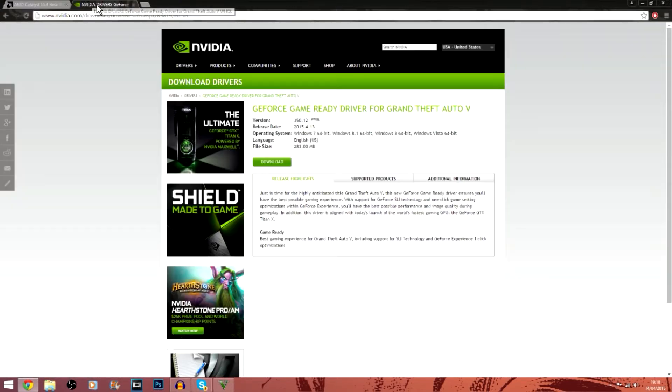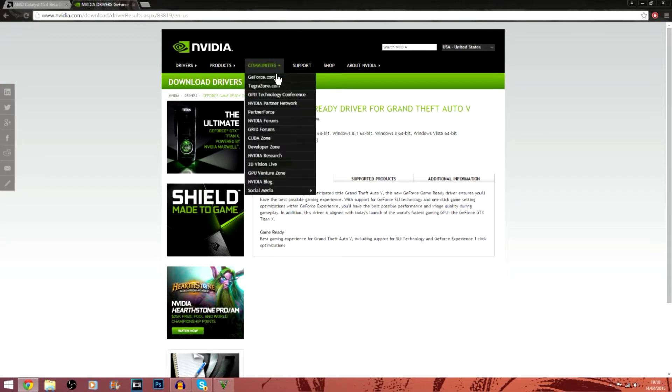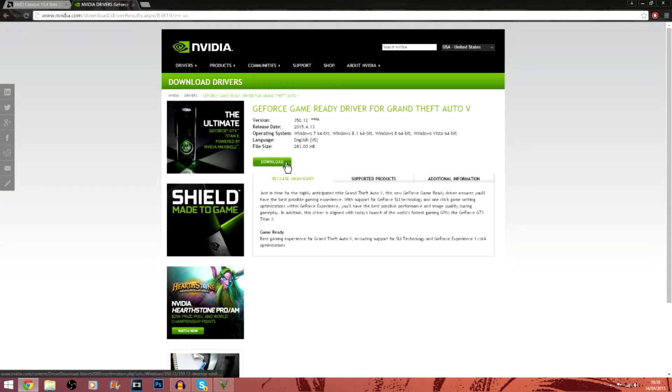If you have an Nvidia card on the other hand, what you want to do is go to this website and just press the download button and there you have it. I don't really have an Nvidia card so I don't really know the full process of it, but I think that's just all you do for now.